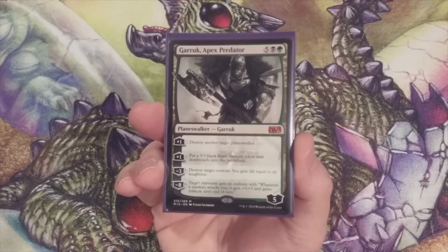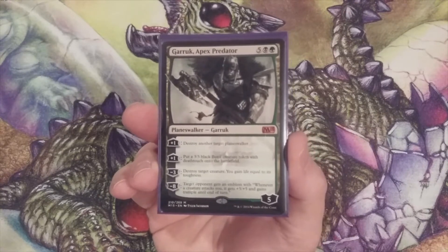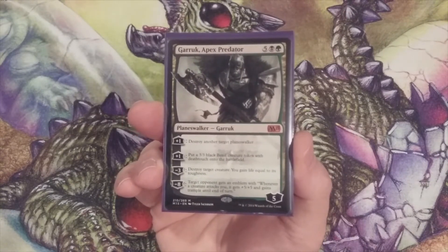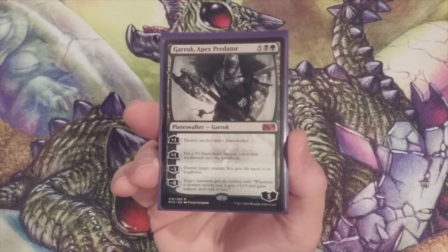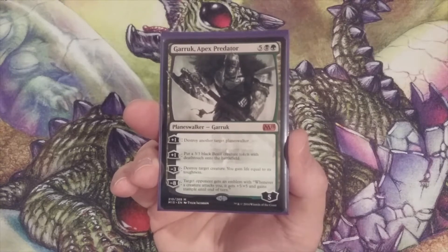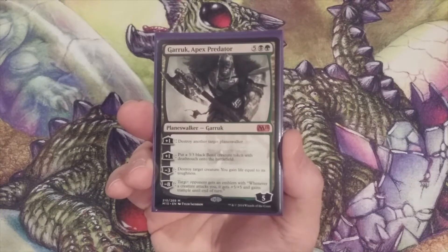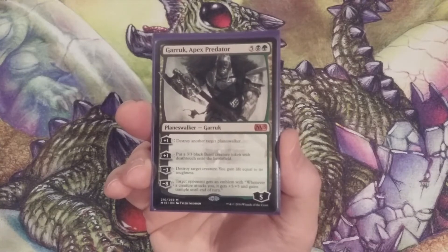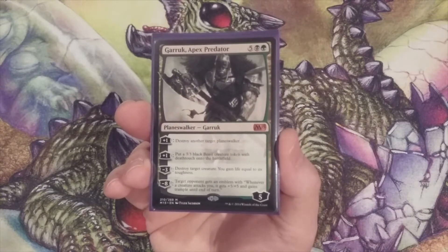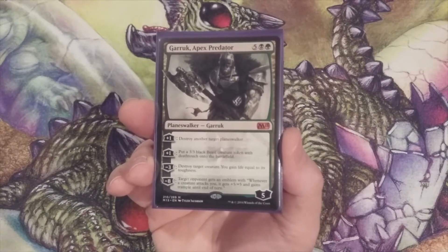He is a Planeswalker with a CMC of seven — five black and a green. He comes into play with five loyalty counters. His first plus one ability destroys another target Planeswalker, which in this format should pretty much just destroy another target Oathbreaker. An additional plus one ability puts a 3/3 black beast creature token with Deathtouch onto the battlefield. Keep in mind that creature has Deathtouch, as that could potentially contribute to a deck archetype featuring Garruk Apex Predator.